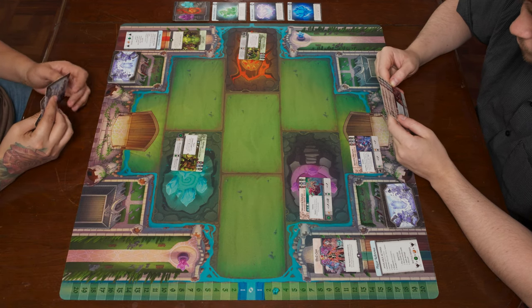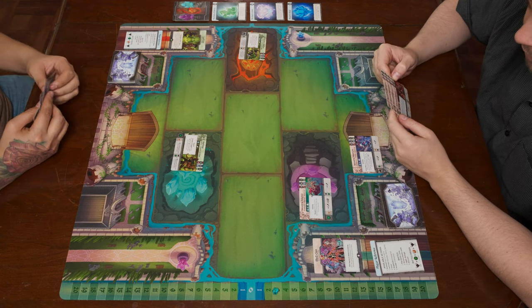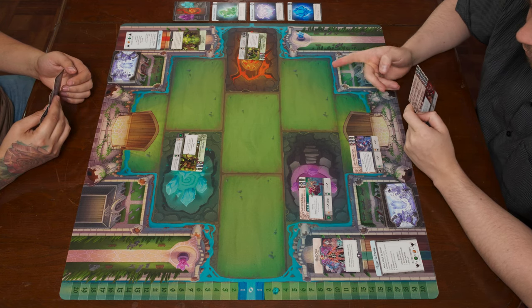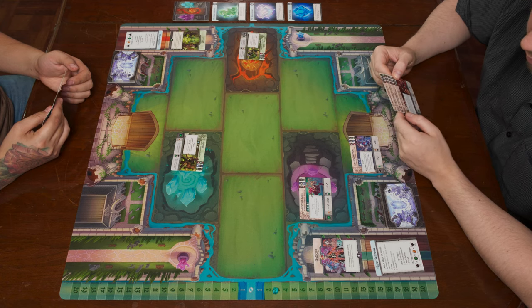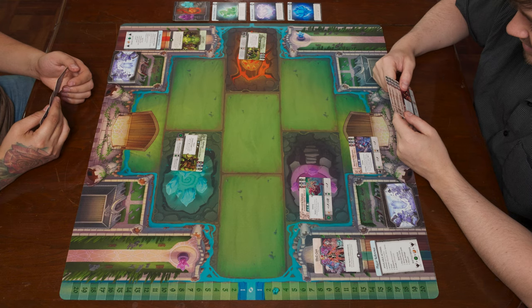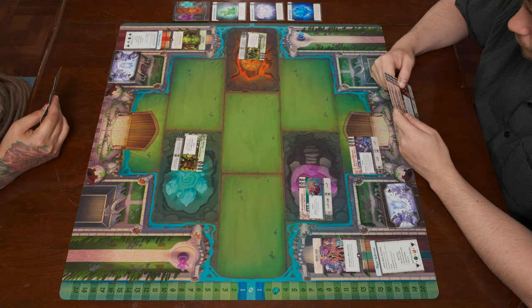Looks like you're setting up saplings on the blue zone and Clawkin Shifters in the orange zone, going for an immediate rush out to the crystal zones, leaving nothing at home. Looks like you're definitely not too scared of milling me, because at the beginning of the game the deck is still full. I'm thinking about it, looking at the option. But probably just want to get my stack together.